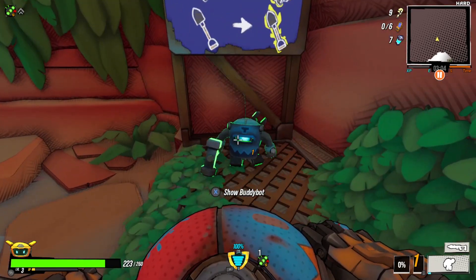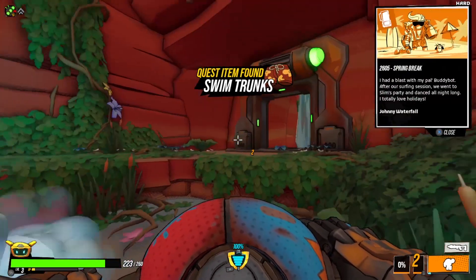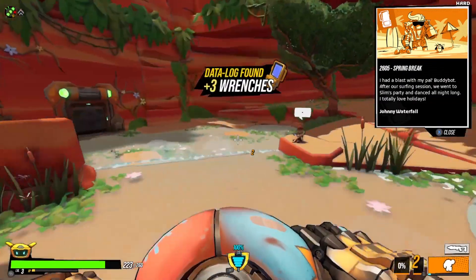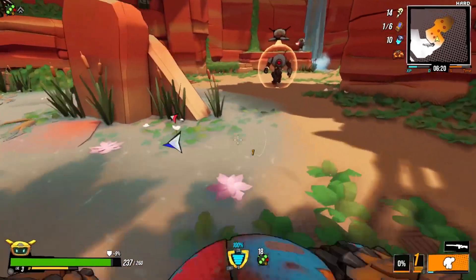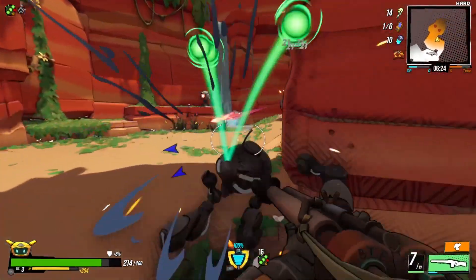This will unlock Smithing Ted, who can upgrade any of the starting weapons to Legendary Tier, Johnny's Swim Trunks, and Datalog 2605. Don't worry about losing the swim trunks — all quest items in your inventory will stay there until utilized.